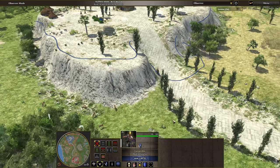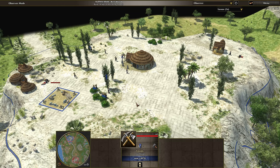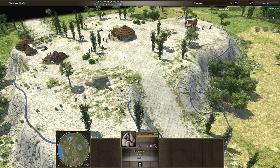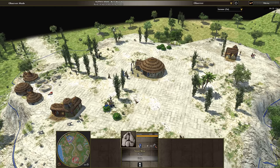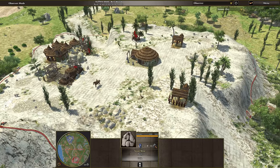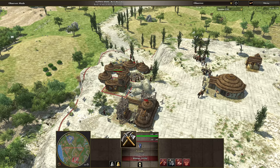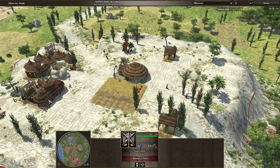He has his cavalry out collecting food from deer — that's good. There's a storehouse coming out, should be a little bit over here, closer to the rocks, and then another one here next to these, and another one here. That storehouse right there, ready to go. It's a little close actually. The barracks going up.